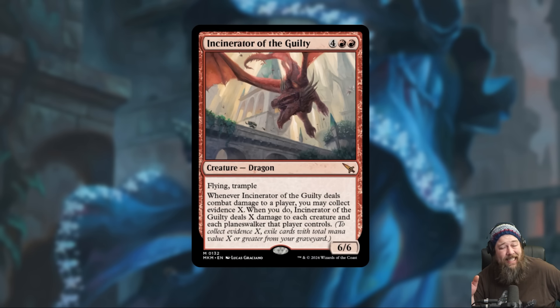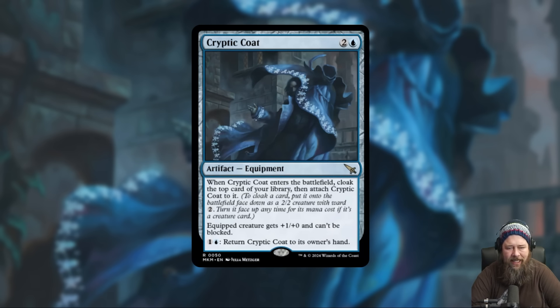If you can build around that and make sure you're getting in that attack with a full graveyard, this is actually an incredibly powerful effect. We also got a really wonky equipment in Cryptic Coat. Cryptic Coat is a 3-mana equipment — when it enters the battlefield, you cloak the top card of your library and attach Cryptic Coat to it. So you're getting a face-down 2/2 Ward 2 creature that can be flipped face-up if it's a creature for its mana cost, and it gives that equipped creature +1/+0 and can't be blocked. For 3 mana you're getting a 3/2 unblockable Ward 2 creature with the upside of maybe being able to flip it up. You can also pay 2 to bounce it back to your hand, which means you can play it again and cloak something else. And notably, there's no equip cost on Cryptic Coat, so you can't just move it around on the battlefield.